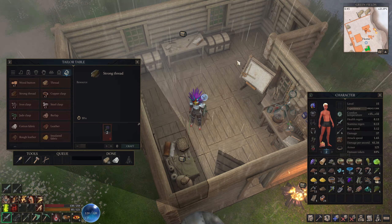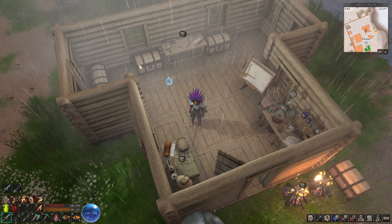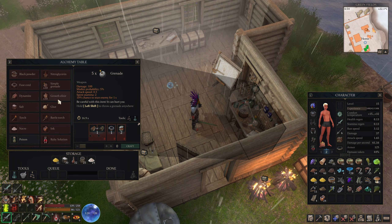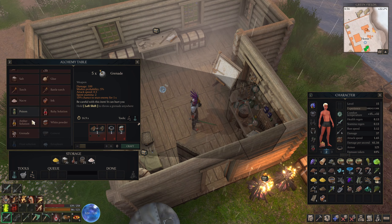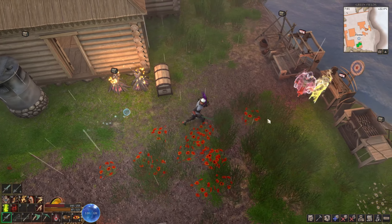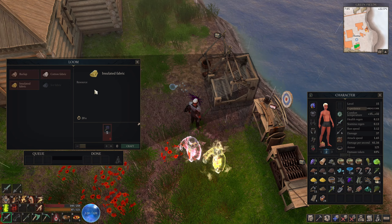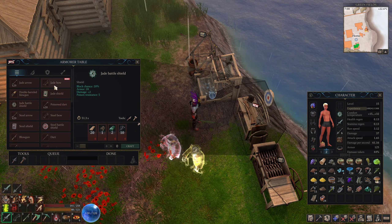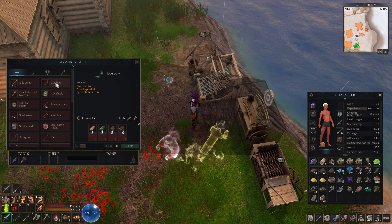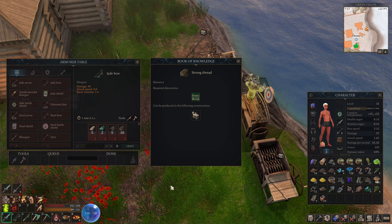Strong thread is made with fiber of steel - apparently at alchemy table level two. Fiber of steel - I'm not sure where yet, maybe we'll find out at other tables. Something new here - insulated fabric, but we don't have that yet. A jade bow! I was wondering about that. Not until I can figure out how to do strong thread. Strong thread is done at tailoring table number two.